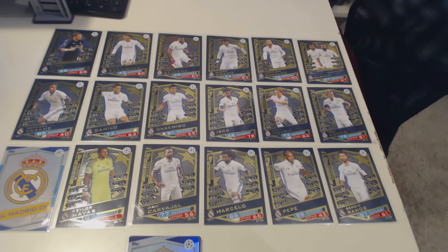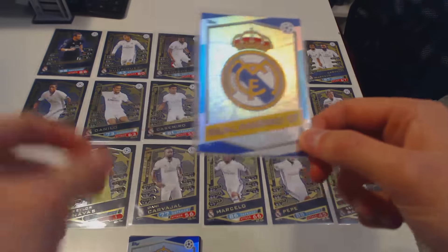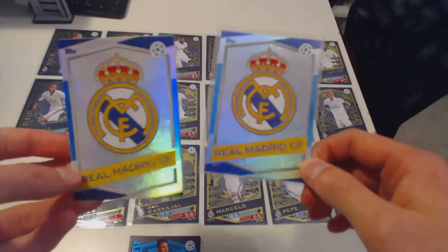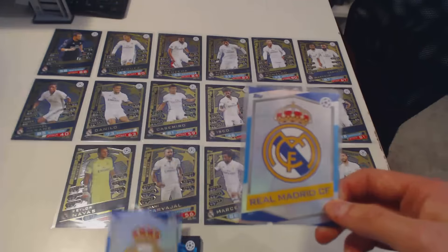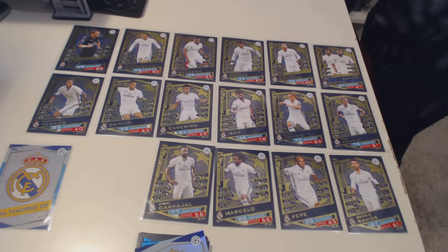I managed to get these cards, luckily, in the packets without buying a full case, so let's look at them right now. You can see we got the special Real Madrid badge. I do have the blue version of these cards, but you can see the European Real Madrid badge is more shiny than the American one, so the American one is a bit more matte white.